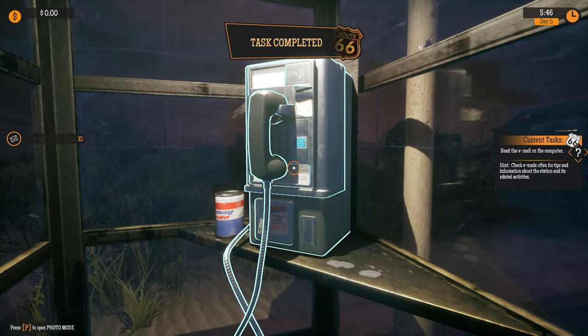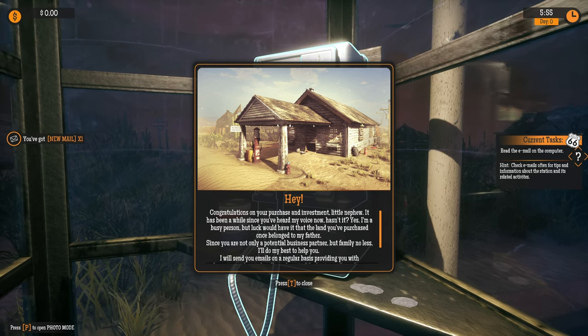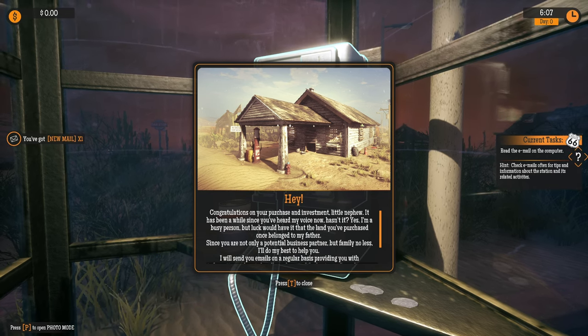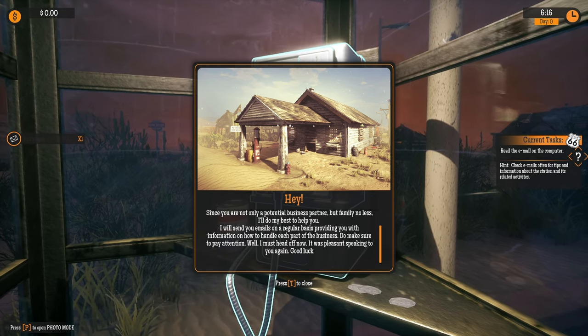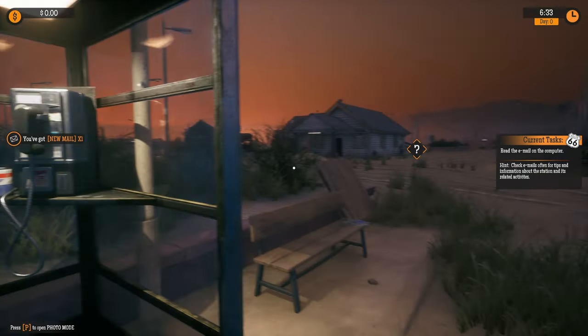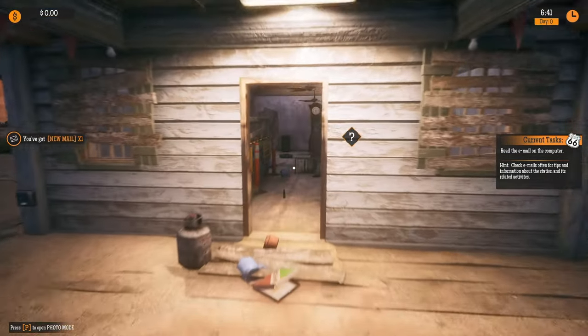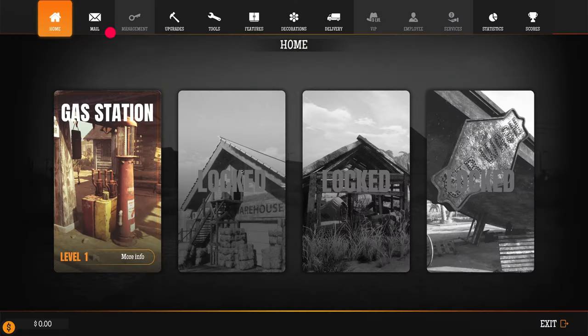The telephone's ringing - is it for us? Congratulations on your purchase and investment, little nephew. It has been a while since you've heard my voice. The land you've purchased once belonged to my father. Since you are not only a potential business partner but family, I'll do my best to help you. I will send you emails on a regular basis providing information on how to handle each part of the business. I must head off now. Assuming that's our uncle. You've got mail - read the email on the computer.